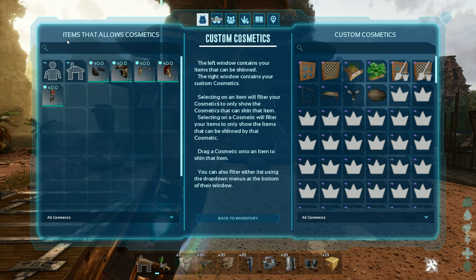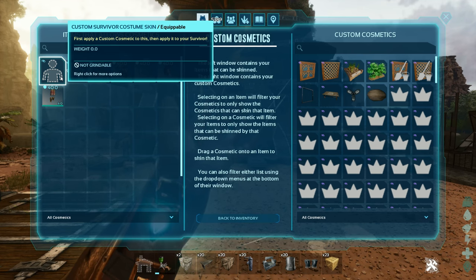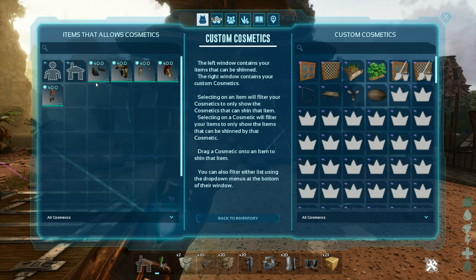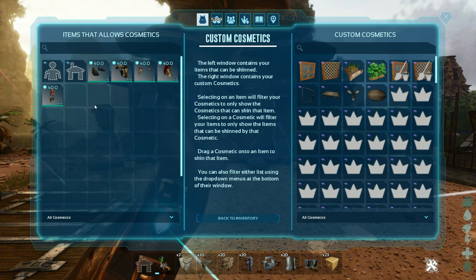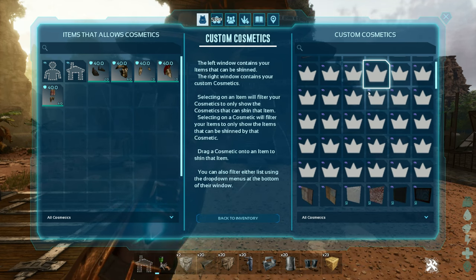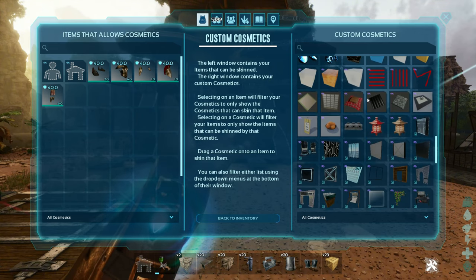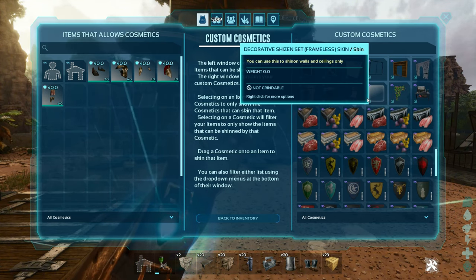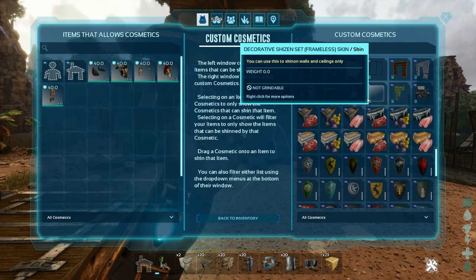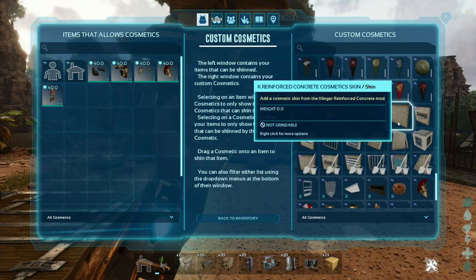On the left side, it's going to give you the items that allow cosmetics — your survivor skin, your structure, your armor, as well as your dino. On the right side, you're going to see the list of all the cosmetics that you have currently downloaded and accessible in whichever game mode you are playing. Keep in mind, some cosmetics do not work on official at this time. We're going to be going over the Clinger Martins skin, which is right here.